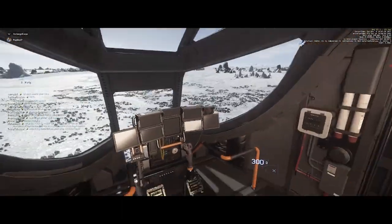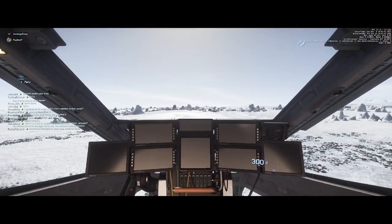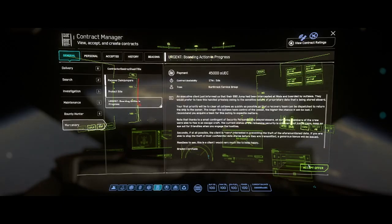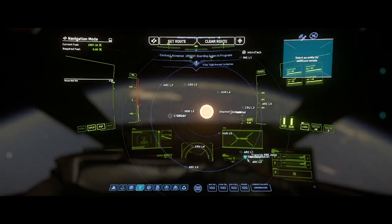Now that we're done with the bunker mission, let's get back in the pilot's seat and head over to the 890 mission. To do the 890 mission, you have to first jump to ArcCorp and then look for the Boarding Action in Progress underneath the Mercenary tab. Once you do that, go to your map, locate it in ArcCorp, and then jump to that location.